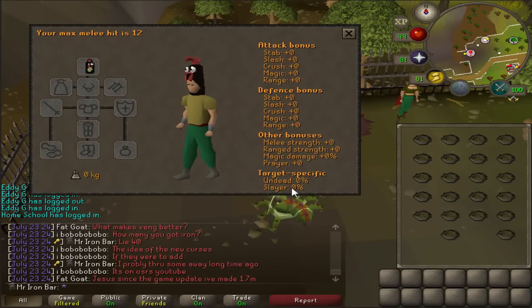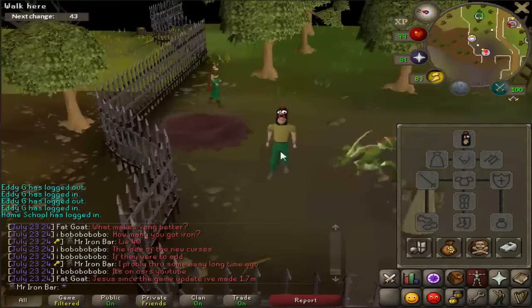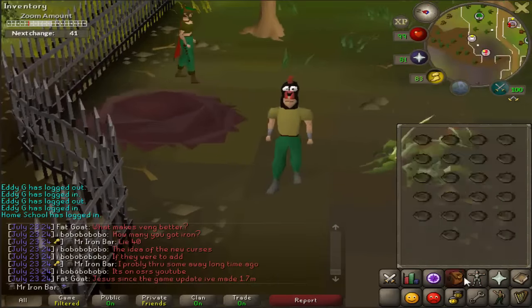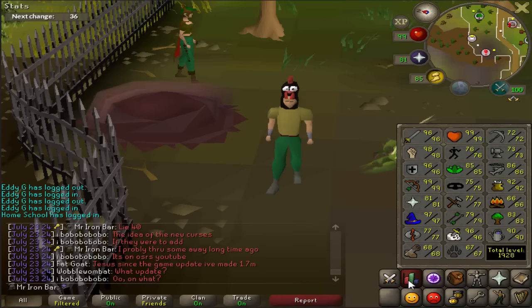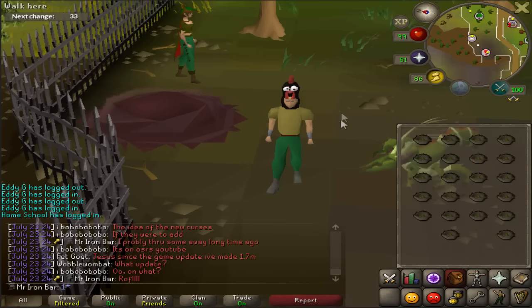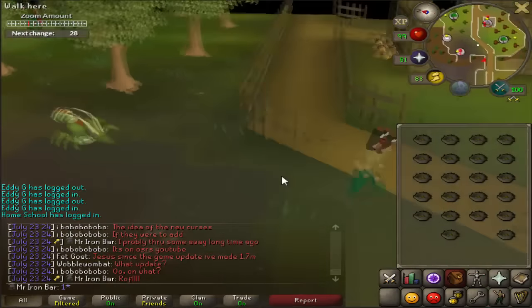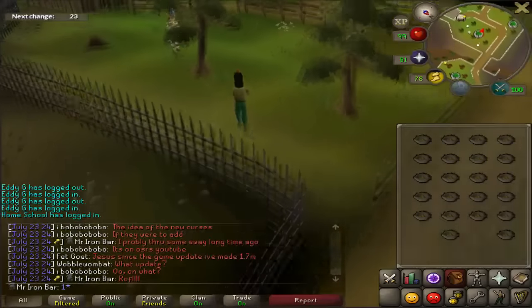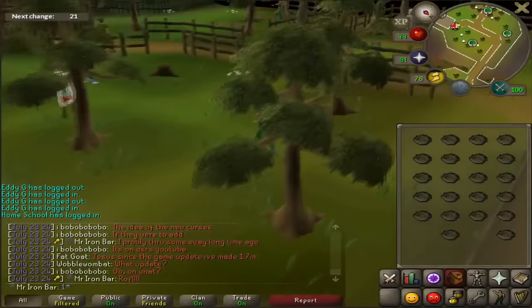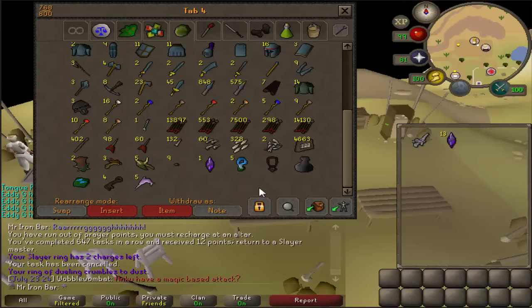I just got an evil chicken head! I didn't know you could get something else besides the bird's nest with seeds. I checked and apparently you can also get a new costume set from these bird eggs at a rare rate, and I'm pretty sure they're tradable. So this thing probably sells for a lot. Since it's a new item, I don't think there's an actual price on it yet, but I could bet it sells for a few mil. But since I'm an Iron Man, I'm just gonna keep it.